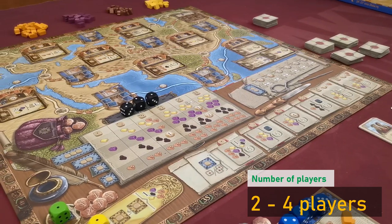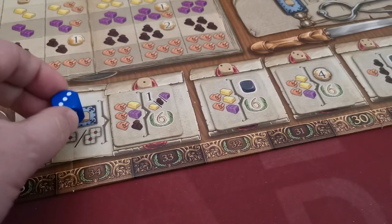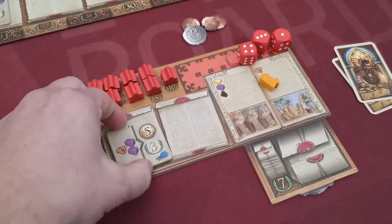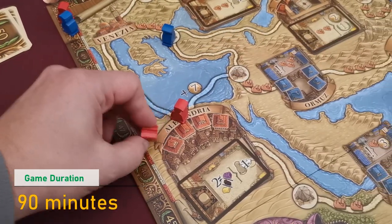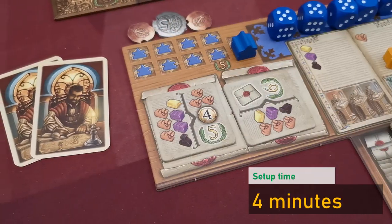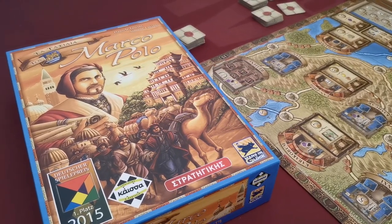In the game, players take the role of Marco Polo's associates who travel and assist him in his great journeys. Players gather resources through the various actions on the board, using their dice which they roll at the beginning of every round. Players use these resources to complete as many contracts as possible, granting them victory points. By traveling around the various cities on the board, players unlock more actions and significant bonuses applied at the beginning of every round. At the end of the game, there is a final scoring in which players gain additional victory points by satisfying secret objectives. The player with the most victory points wins.